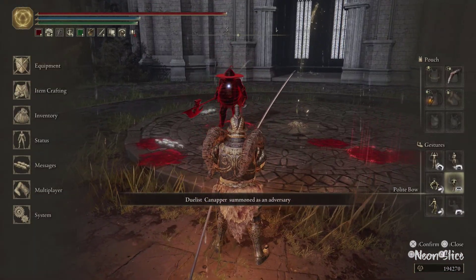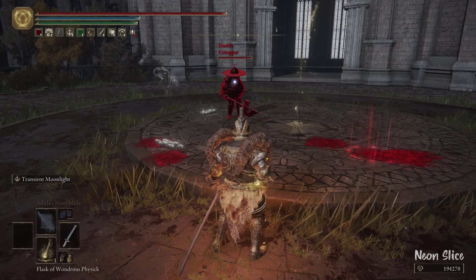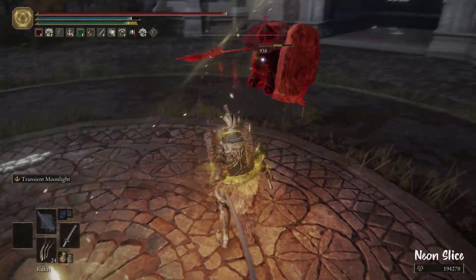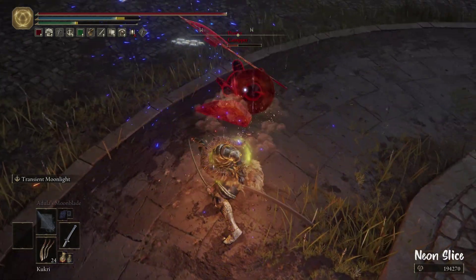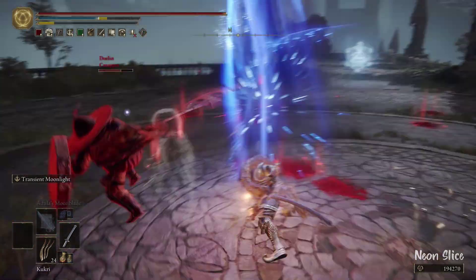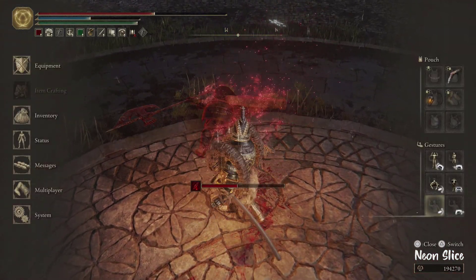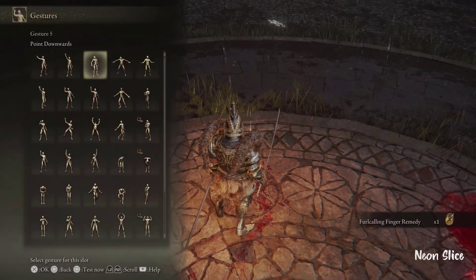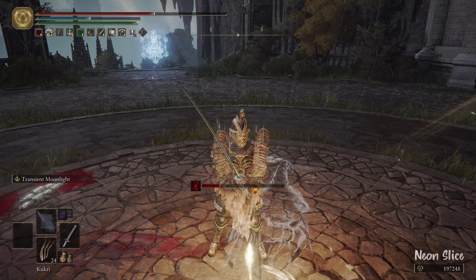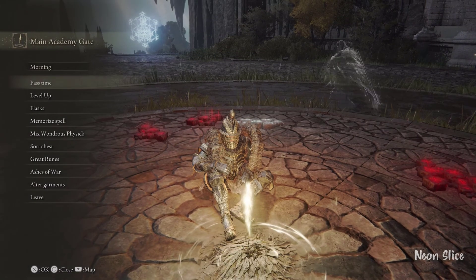We have another poise guy. Oh, you're fat rolling — that's awesome. That's not how you're supposed to do it. That deserves a point down. In case you don't know, you're not supposed to use healing in the friendly duels at the main gate. Yeah, that was breaking the rules right there.